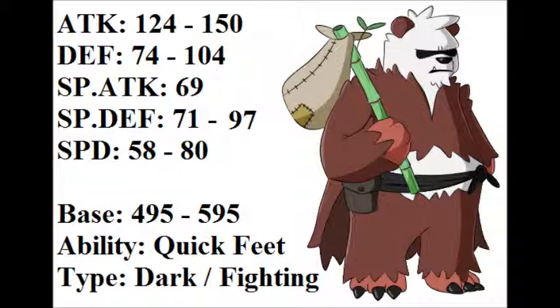The last stat I buffed was Speed, from base 58 to base 80. I don't know why Pangoro's speed is at base 58 — it's just ridiculous, same as its defenses. Buffing it to base 80 means it can outspeed some of the more mediocre speed-tier Pokémon out there, like Rillaboom and similar ones. It's a needed improvement — I wouldn't call it just relevant, it's actually necessary.